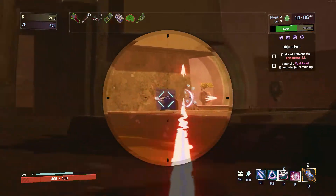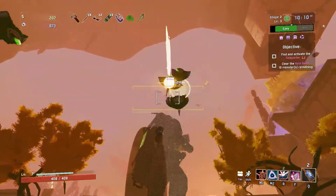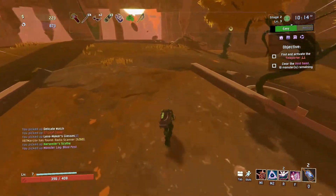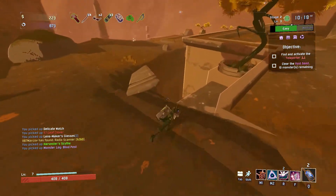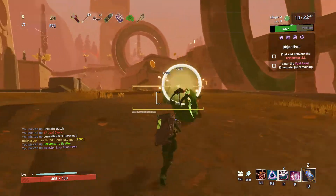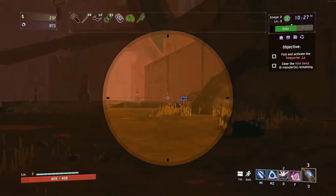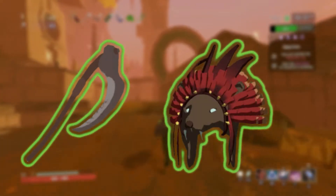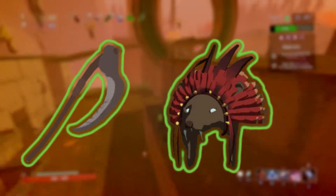Moving on to some of the green items for this character. Since Railgunner works very differently from every other character — because their crit chance is turned into crit damage directly, and every time you hit the crit area on any enemy it's a guaranteed crit hit — you'll want to increase your critical damage by increasing your critical chance as much as possible. So you're going to want items like Harvester's Scythe and Predatory Instincts for your green items, because these are going to increase your crit chance respectively.